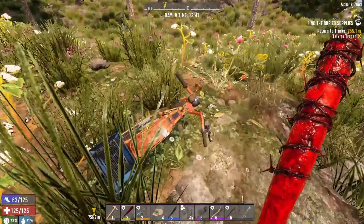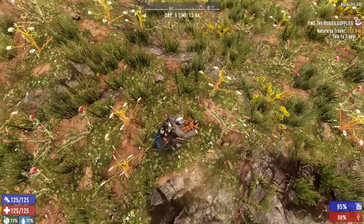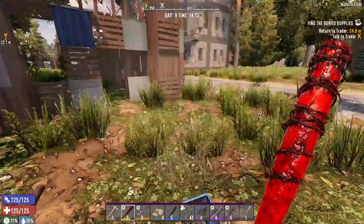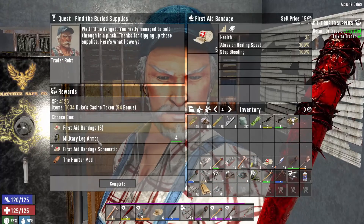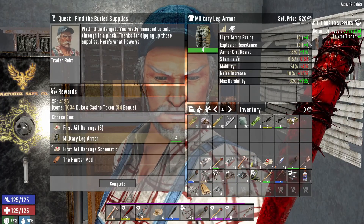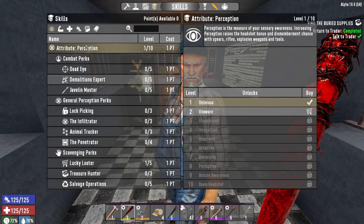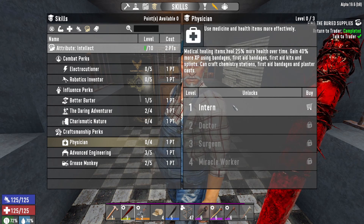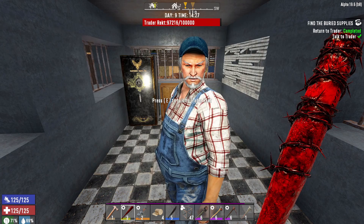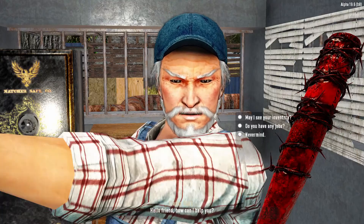So we smashed the buried supplies out. We might just go take that back and then go have a look at the cathedral, then go back to the base. Let's see what this trader is going to give me. First Aid Bandage schematic — that's a tough one, because it would save me a point in Physician. But Military Leg Armor gives me a huge boost — it's Lion Armor. A First Aid Bandage schematic would allow me to craft chemistry stations, first aid bandages and plaster casts, but I'll probably want a point in there anyway. So Military Leg Armor it is.